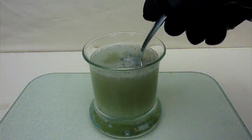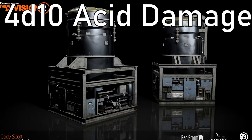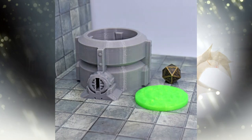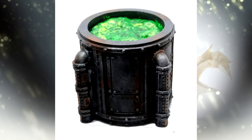The acid vats have an AC of 10 and 8 hit points. If destroyed, a vat will unleash acid in a 10-foot radius from itself, and a creature caught in the radius will take 4d10 acid damage. On average, breaking 3 vats on the guardian will kill it. The vats can also be pushed over with a DC 15 Athletics check, or set on a timed release with a DC 10 Intelligence check.